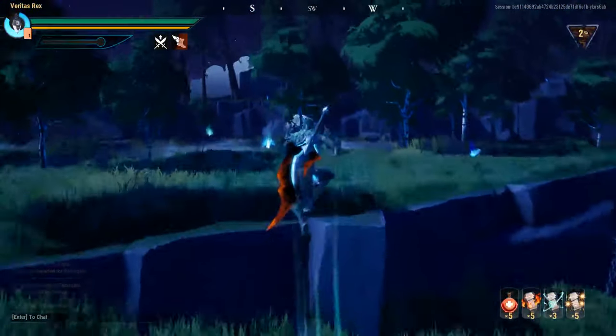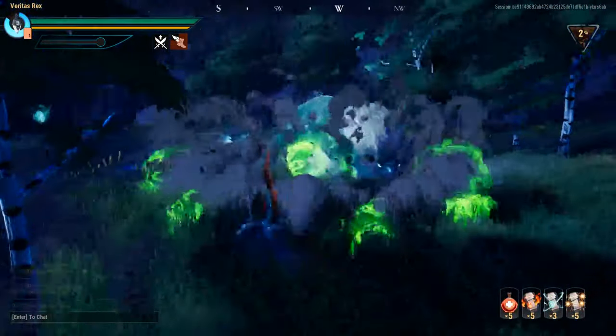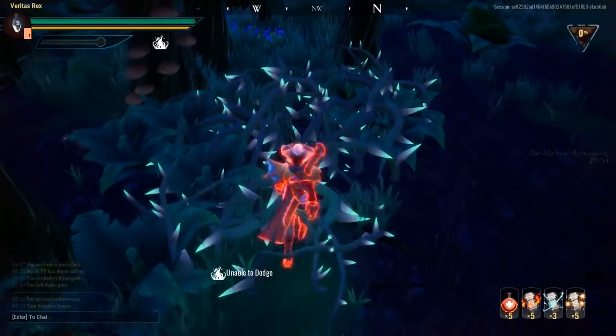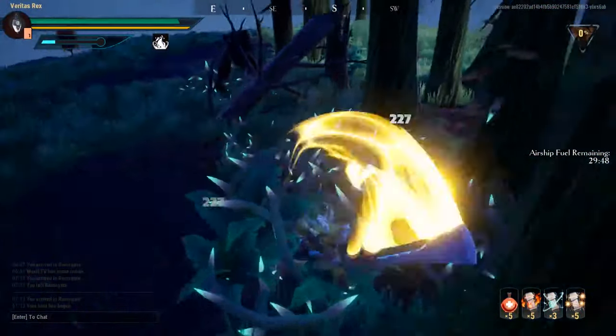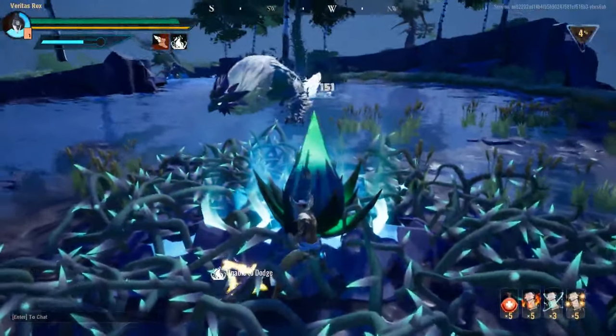The first unique attack by Koshai is his Bed of Thorns. Koshai will spawn bulbs surrounded by thorns either directly on the player or over the healing vent. The thorns prevent players from dodging and deal damage directly to your health bar when you're walking through them. You can destroy the bulb by simply attacking, throwing a grenade at it, or baiting Koshai into hitting them himself by standing behind the bulb.